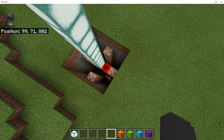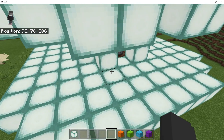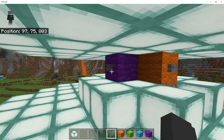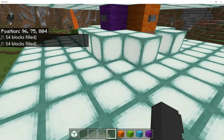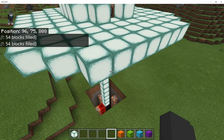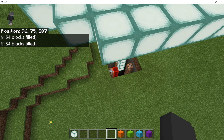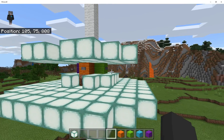Those command blocks will trigger everything you want to happen when the button on the orange wool is pressed. If I then press the button on the purple wool, the whole area gets filled with air and then a new set of redstone blocks appears — next to those command blocks — so whatever is in those command blocks happens when the purple button is pressed.